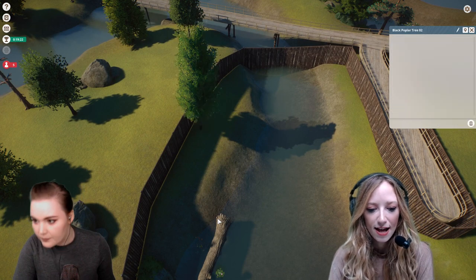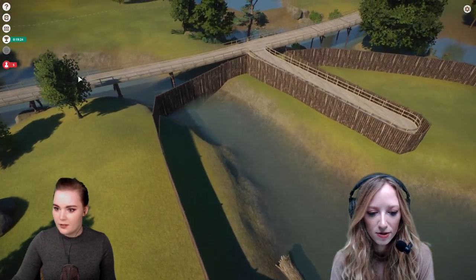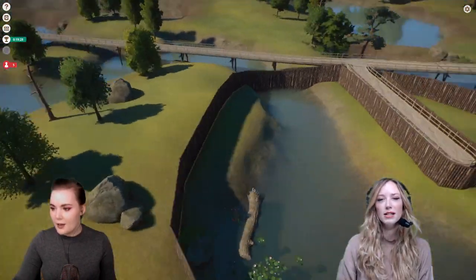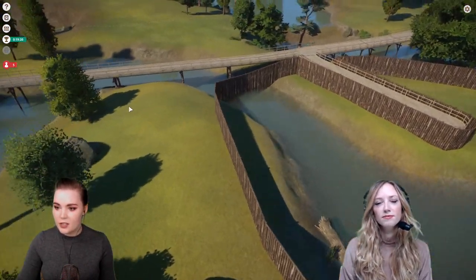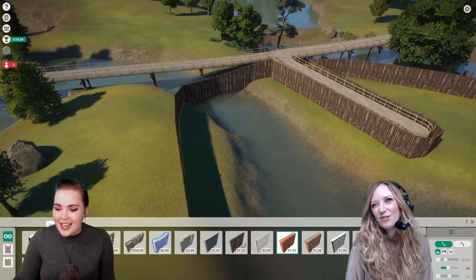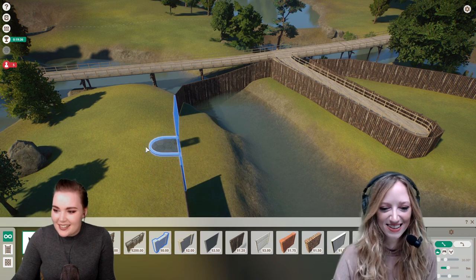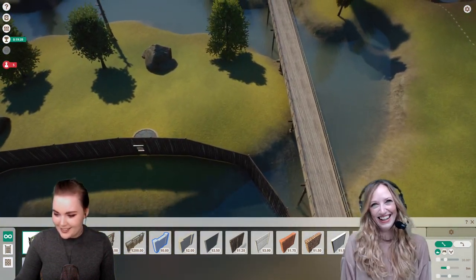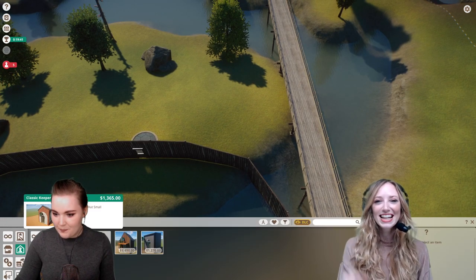Monica from the chat says thankfully the game tells you how high your enclosure needs to be so the animals won't escape — you just need to make sure the ground isn't too high in some places. I had a look at the flamingos and I'm not sure, but can't they fly? That's the thing. You know what, we're just going to try.